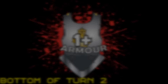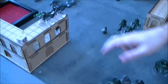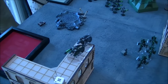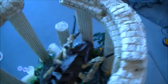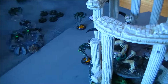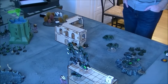Going into Necrons turn two. At the end of Necrons turn two: made some reserve rolls, brought in two of my Destroyer units, failed on the other two so they're still in reserve. Shot off his Maloc and then made an actual charge with the Wraiths. He then proceeded to kill four of my Wraiths with his Barbed Hierodule — some crappy save rolls, extremely bad. Got my Maelstrom points so we're currently at two points to zero. Going into Nids turn three.